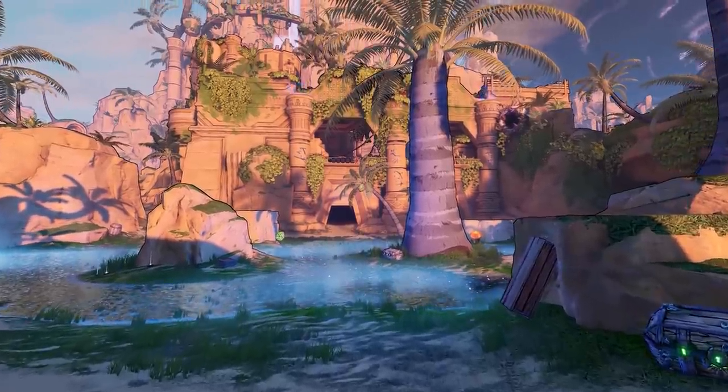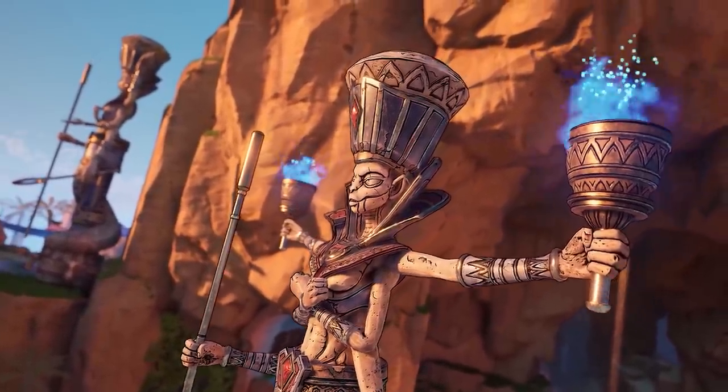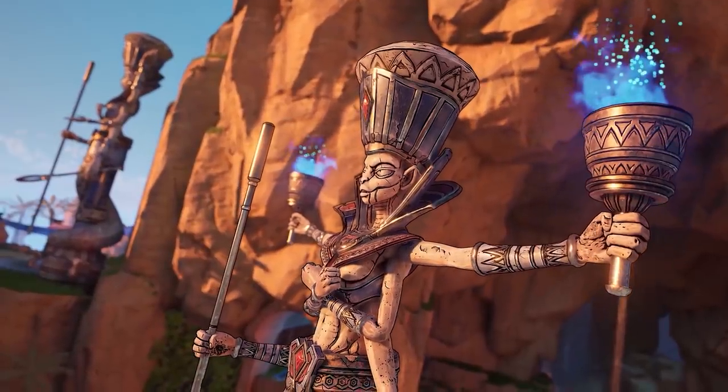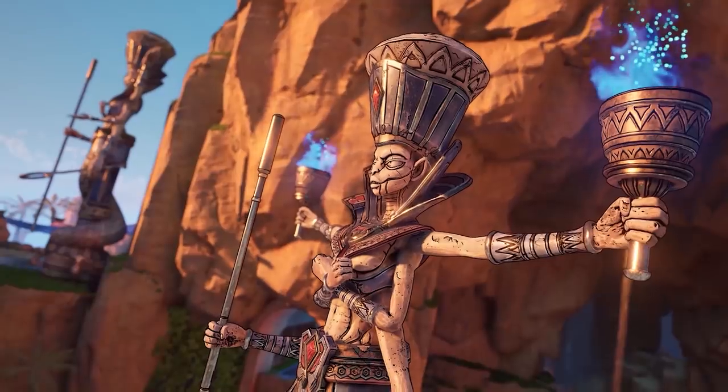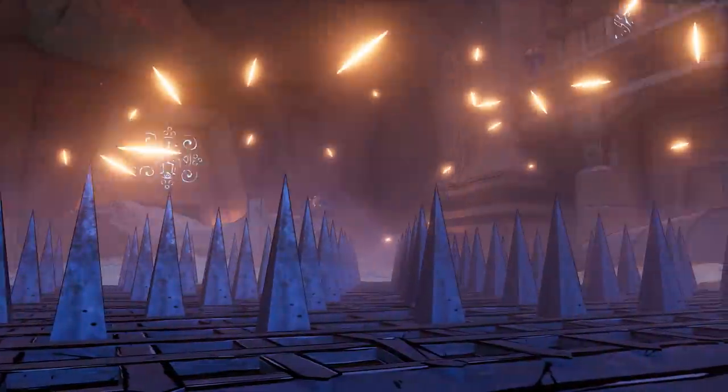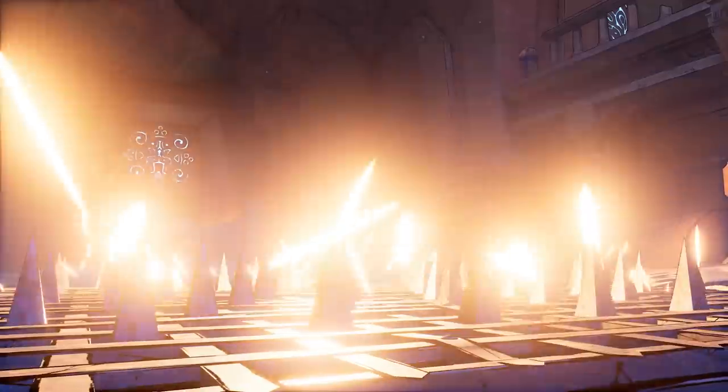Matt also mentions a place known as Sunfang Oasis, and it will be an optional region you can go to to explore different questlines. Right off the bat you can see statues that look like the mystical creature of the Naga, which consists of a half human, half serpent-like body. Inside this temple would be traps, so you do need to be a little more careful of where you're walking.